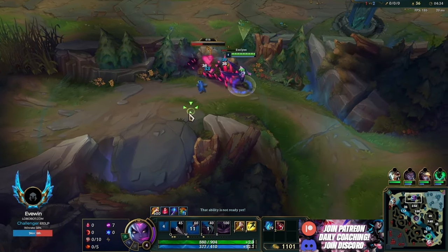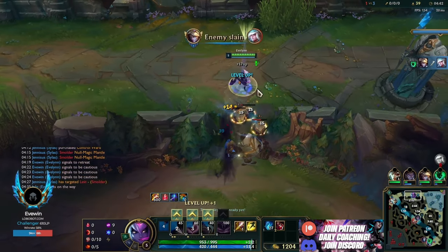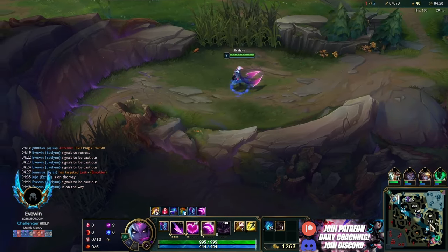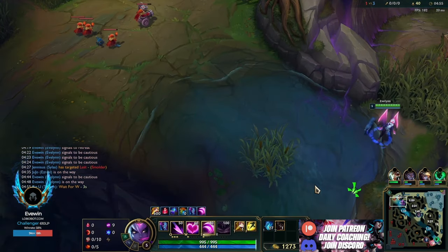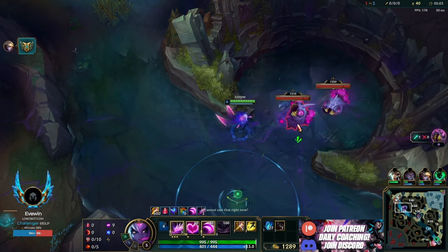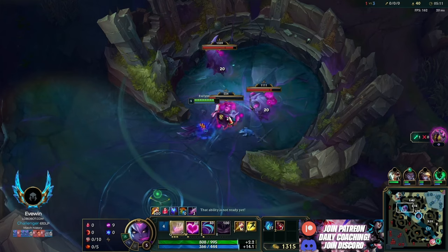We delay our raptors and krugs long enough to allow us to be on grubs on spawn, so we're in a great position to adapt to two choices Kindred can make. Krugs done - grubs are coming up. Grubs are great here to take if we're allowed to. Bot lane is fighting a lot, so it makes sense to take grubs. I'm ready to base but I see Kindred, so I adapt to that information and go down to take the grubs.